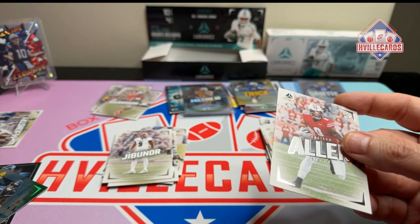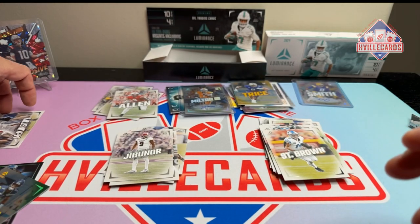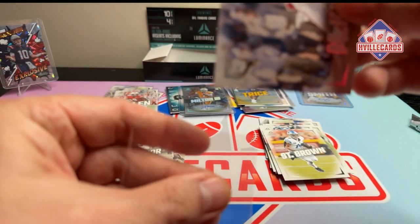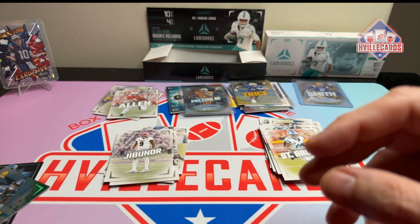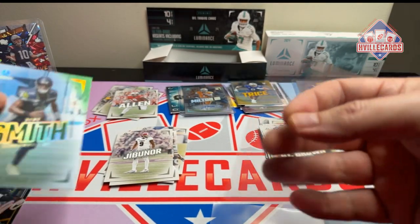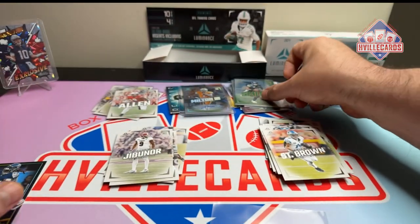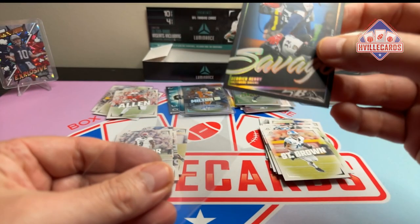Braylon Allen. McKinstry is a PC hit. We got Geno out of 100, and this Derrick Henry card — savage.